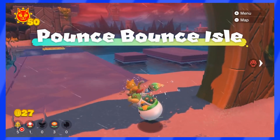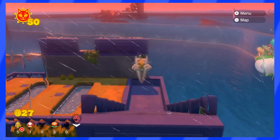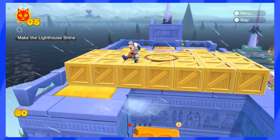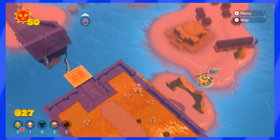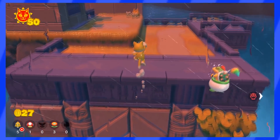I visited Pounce Bounce Isle next, and just like Scamper Shores, there are no enemies anywhere. I also noticed that there are usually crates that we have to destroy while making our way up, but these crates are also nowhere to be found — which is kind of funny. What happened to those? Did they just vanish?